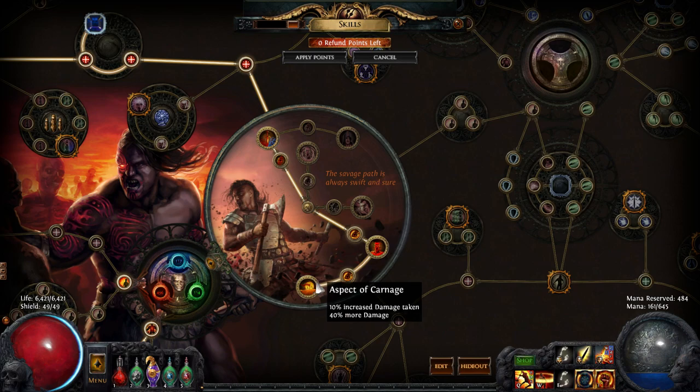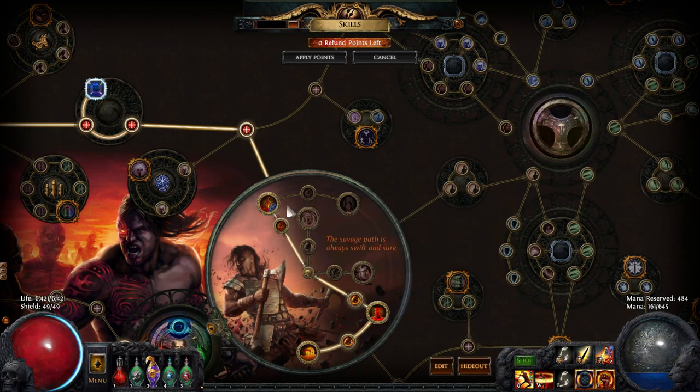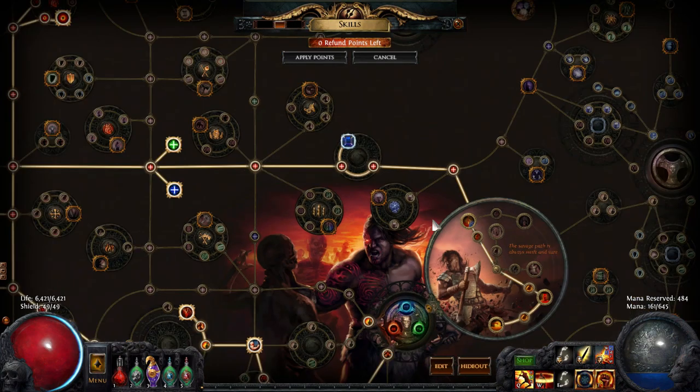Movement speed if you haven't been hit, attack speed if you've been hit. And Aspect of Carnage — the best point here — 40% more damage, 10% increased damage taken. Then I got obviously mana, and this is how I do leech sustain with this build. I haven't done uber lab in standard so I can't get the last node, and I don't really care to. I just want to show off this build, but I'd probably go there with my last two points.